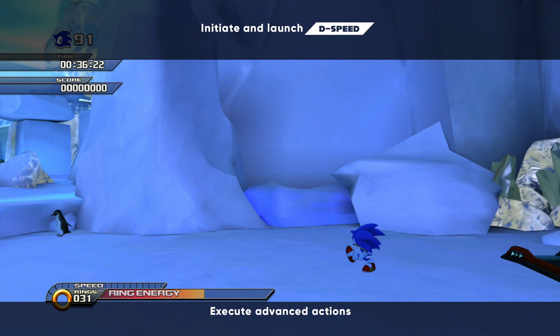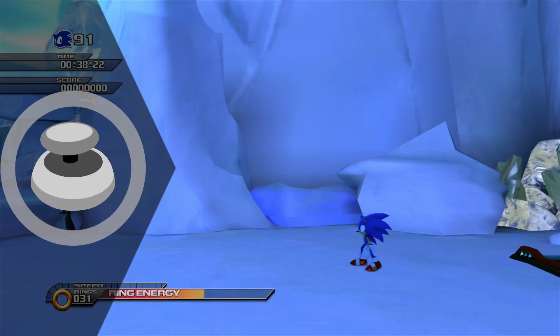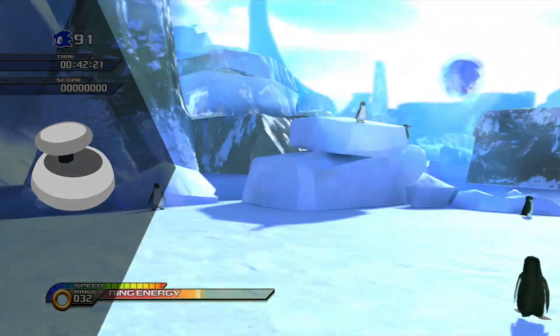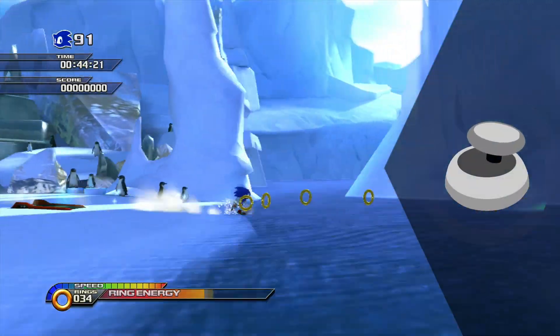D-Speed is the 2D version of M-Speed. It's initiated by holding the L-Stick to the right or left just enough for Sonic to start moving. From there, just get a good running start and jump to accelerate.